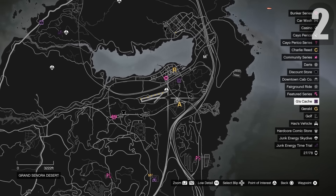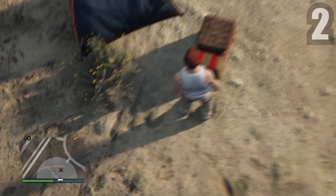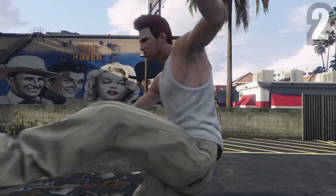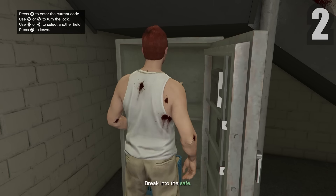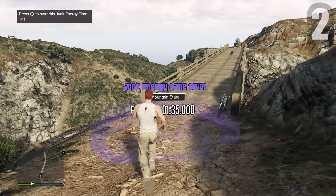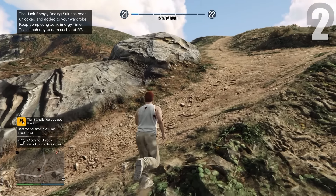While waiting for the Cayo Perico cooldown, I went and did a few extra money-making methods. First, G's Cash — fly over to the purple box icon, find a box full of goods within the radius, and you should earn around 17,000. Next, a Stash House — fly over to the purple house icon, go inside, take out all enemies, find the safe code, enter it, take what's inside. Last, a Junk Energy Time Trial — fly to the purple bike icon, start it up, ride your bike and make the time to earn 50,000.